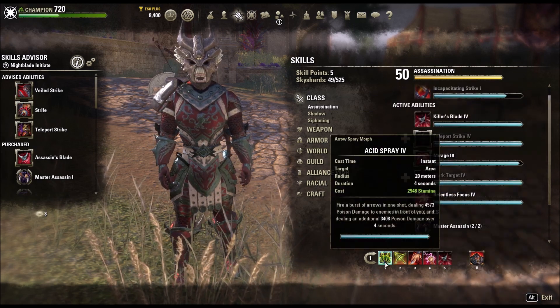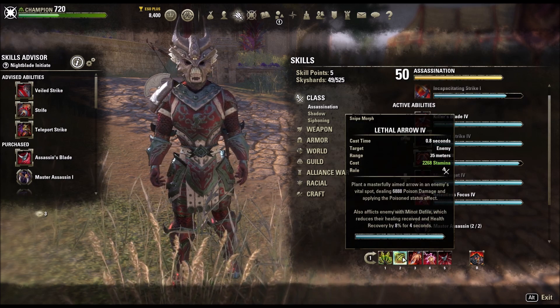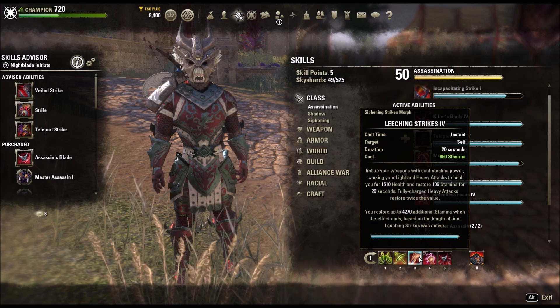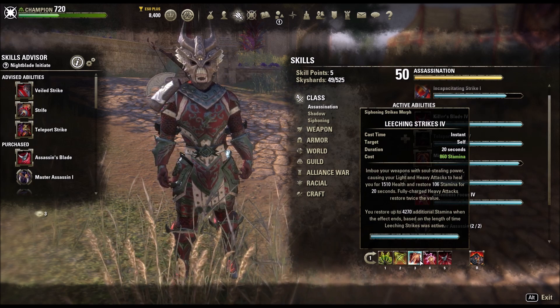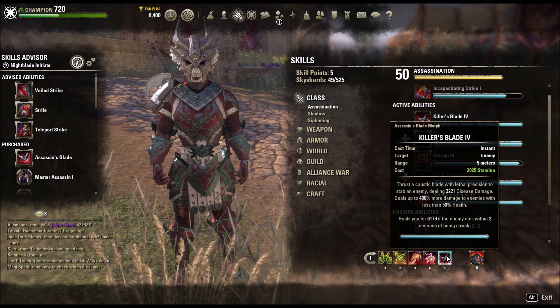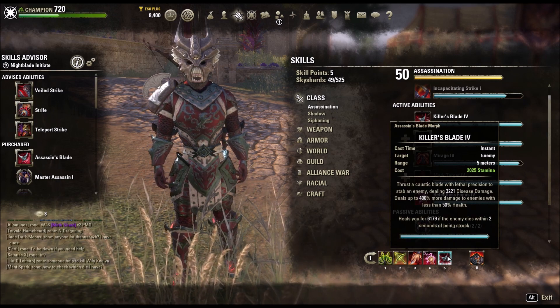So just to kind of go over it: Acid Spray, Lethal Arrow, all this stuff. Typical stuff you'd see. Afflict Minor Defile reduces your healing recovery and does damage. Leeching Strikes just helps me do more whenever I'm outside of my werewolf form. Another one increases my weapon and spell damage, run outside of werewolf form. Killer's Blade is pretty good as an execute.